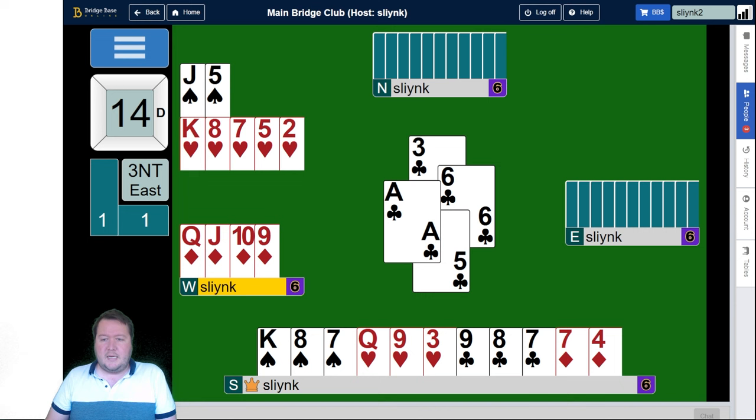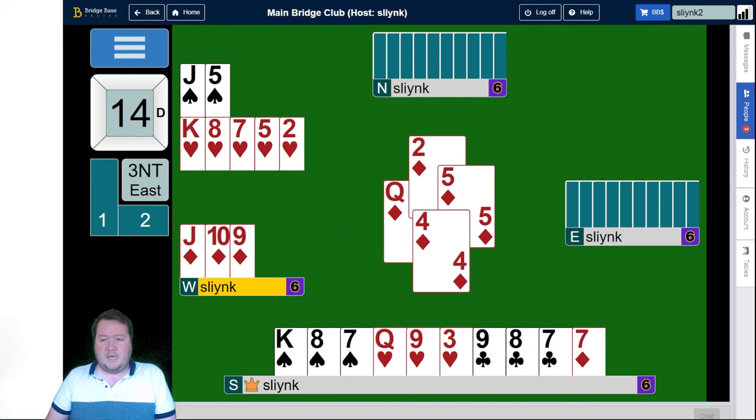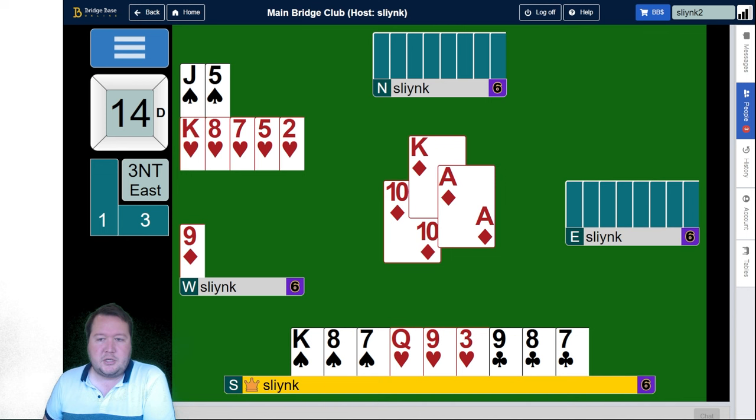East wins the ace and now leads the queen of diamonds, and that wins. Then the jack of diamonds, which wins. Then a diamond and your partner puts up the king, ace. You need to come up with a discard. Pause the video, work out what you want to discard and what you actually know about this hand.